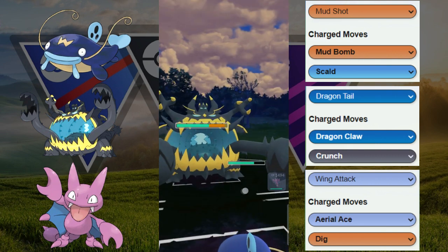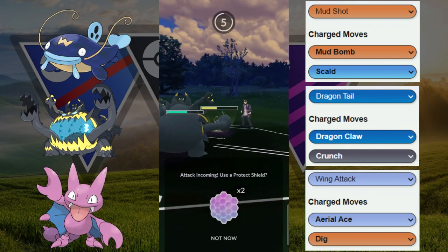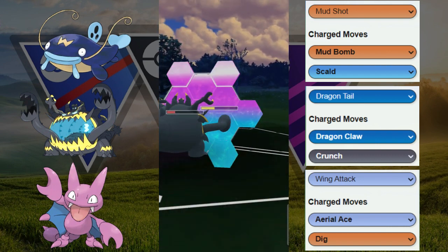Whiscash is going to have to shield once and then we're going to switch out immediately because we're going to be able to resist the Skull, but we do tank the neutral Mud Bomb right there. We're going to probably tank another one here and we're just going to try to win the game with the Gligar probably.